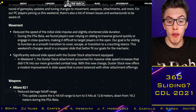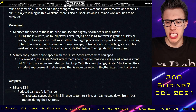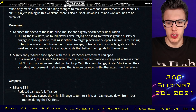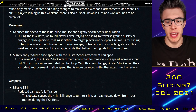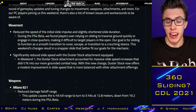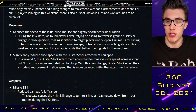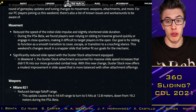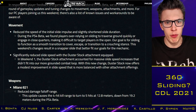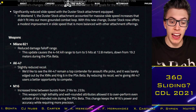With the new change, Duster Stock now offers a modest improvement in slide speed that is more balanced with other attachments. There were questions as to whether Duster Stock — especially on AKs — should actually allow increased slide speed. Maybe instead it enables you to drop shot more efficiently or get up quicker, rather than increasing slide speed. Because sliding is such an important mechanic, especially for competitive and professional play, I imagine all players are still going to be trying to run this on their SMGs if they can.